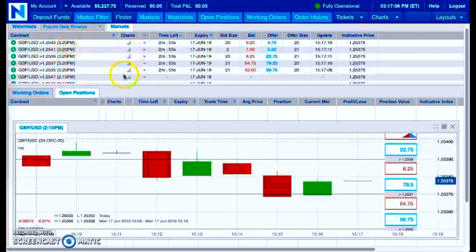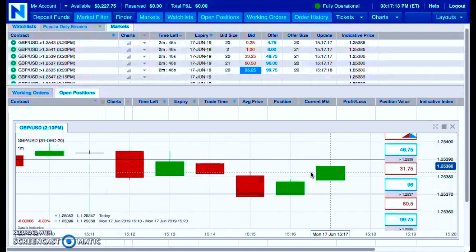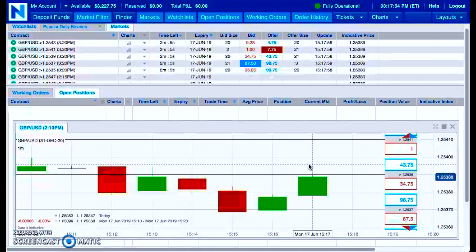Now, this is something that sounds totally insane for everyone, because what this is saying is that I'm going to be trading 34 contracts, risking close to $3,000 on each trade, and the account only has $3,000 in it. I'm going to withdraw $227.75 and leave $3,000 in this account, then begin the income phase trading with 34 contracts.